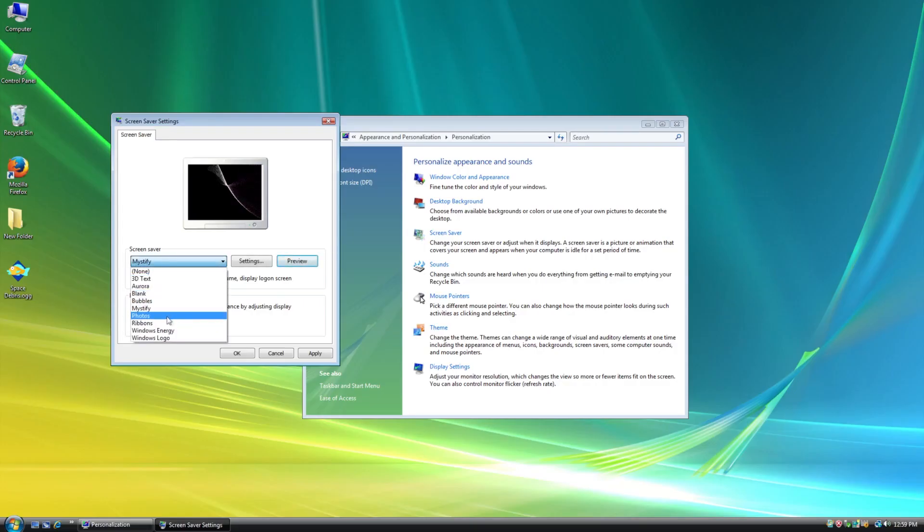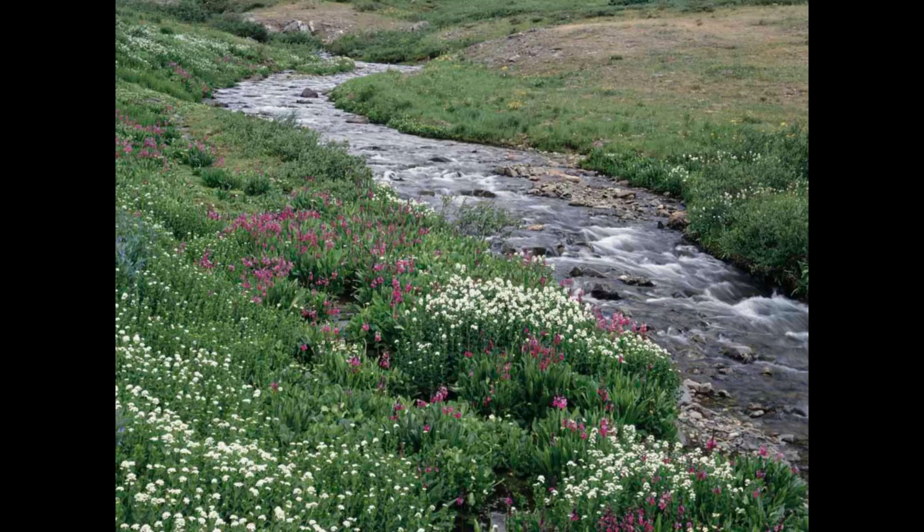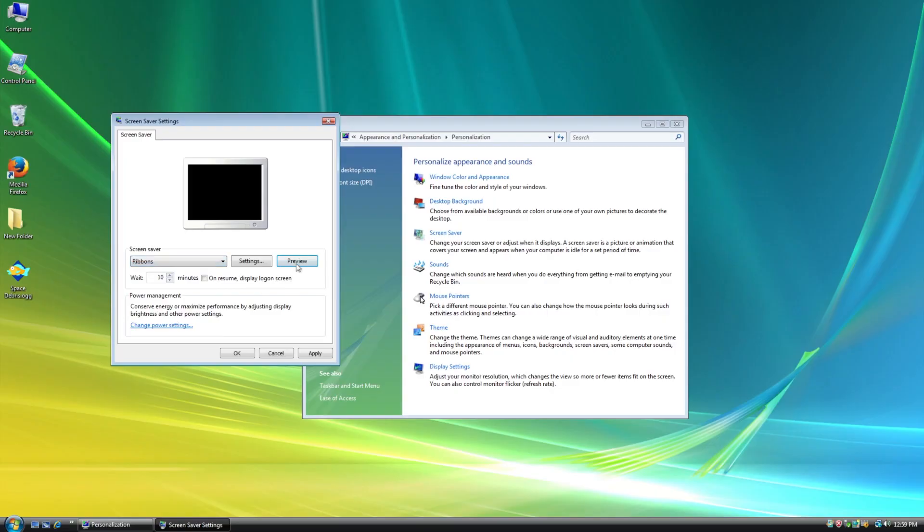Oh my God. Let's take a look at Mystify - looks normal, oh, visual glitches here and there. Let's take a look at Photos - looks fine to me. Ribbons - looks normal to me. Windows Energy - let's take a look. What the... I did not... What is this? Apparently this is Windows Energy. What the heck?